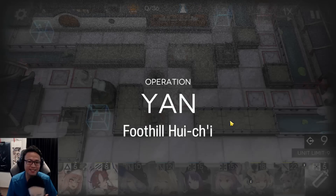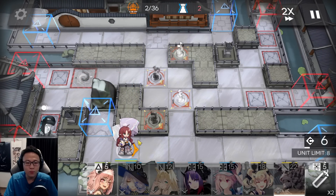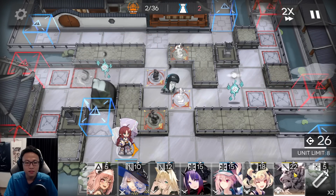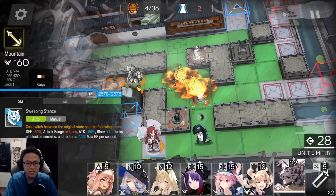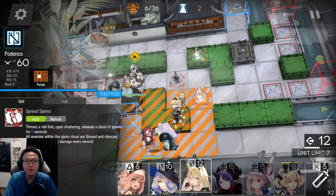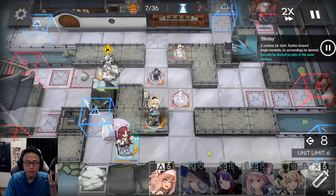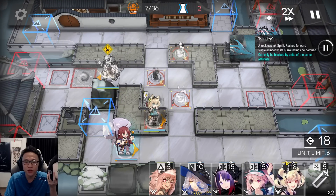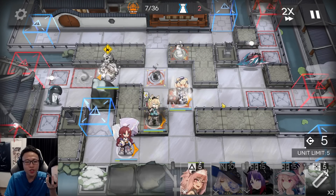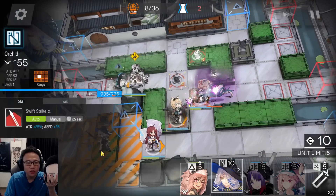Let's do Challenge 6 of this CC. We're going to play Smyrto here, and whenever her skill is ready, go ahead and trigger it. We're going to let one Bitey bypass because Smyrto can kill that Bitey. Then place Mountain and trigger his skill. Next, place Podenko — or whichever strong arts damage dealer you have — onto the black colored tile facing to the right. You can also place a caster or sniper here facing to the right. Place a Healing Defender here as well; direction doesn't matter. Use Podenko's skill whenever it's ready to help kill the Blindie.